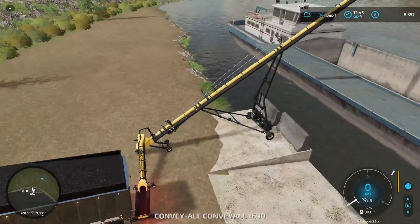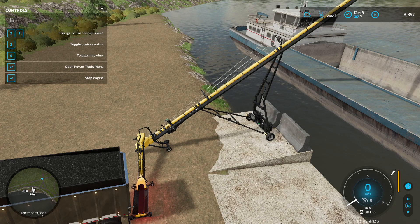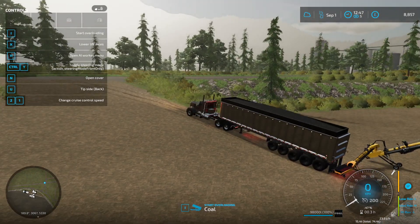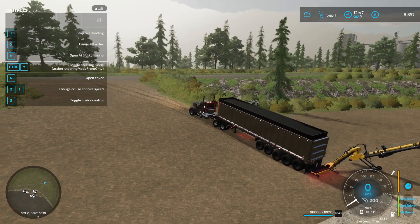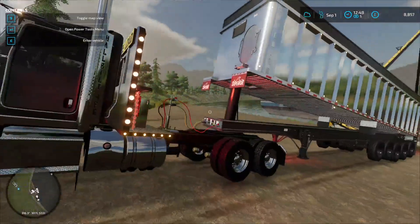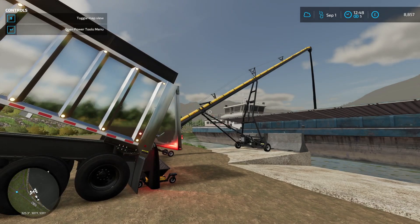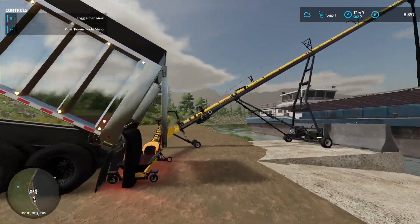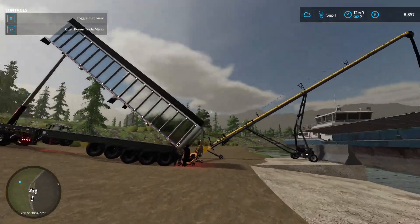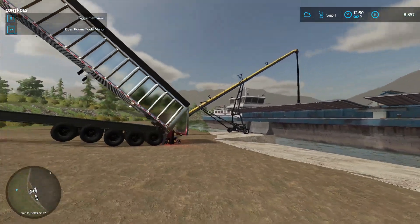Let's hop in and start the engine — it is unload here, so that should already be on. There we go. Our first coal is moving — it's going into the barge. This is very, very cool. I've never done this before, so I'm very excited for this. Look at that, that's really cool. It looks like we're about to send some sort of missile, but we're not — we are selling coal.